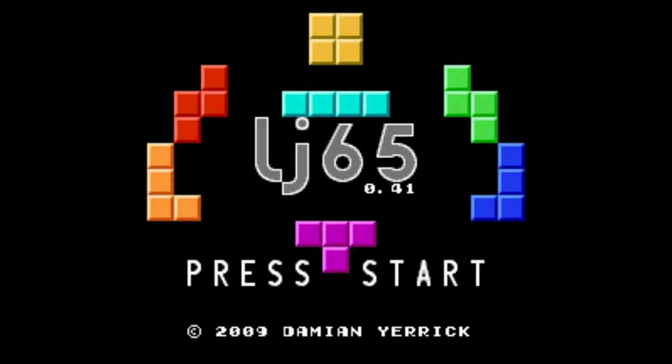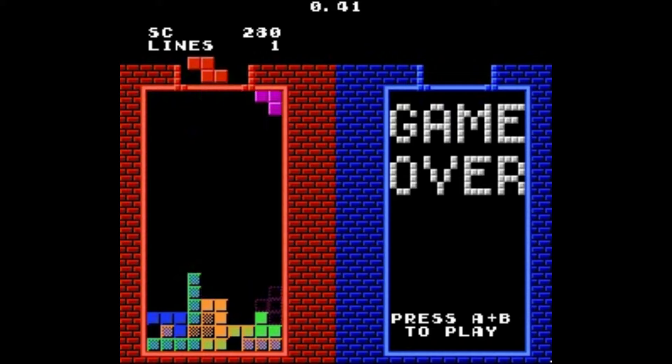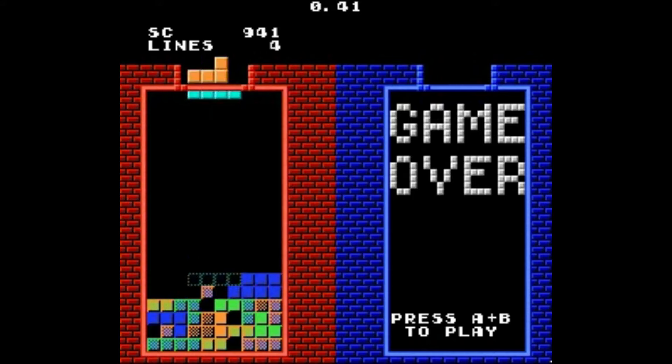LJ65 is another unofficial Tetris option on the NES, with a number of features that distinguish it from the previous entry in this video. This simple but versatile deployment of Tetris on 8-bit hardware has quickly become one of my favorite versions to play, thanks to smooth controls and modern quality of life features. This game has existed in some form as early as 2002 and was previously known as Tetramino, but this version 0.41 appears to be the final release, and it just turned 10 years old recently.